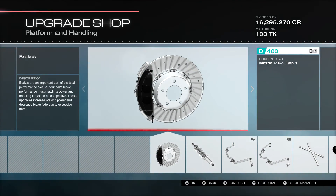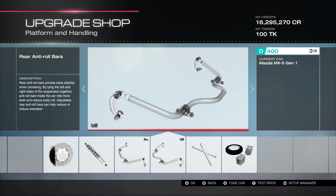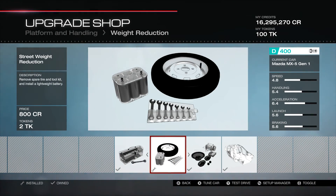We do have the race brakes, the race springs and dampers, the race front and rear anti-roll bars. This is always where it varies a little bit — we've got the race chassis roll cage in it, and we have the street weight reduction.